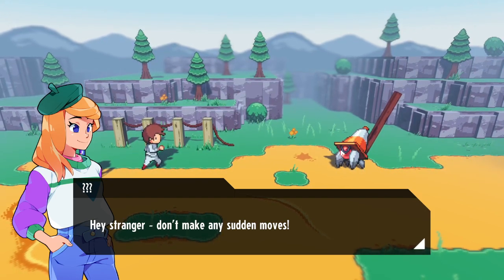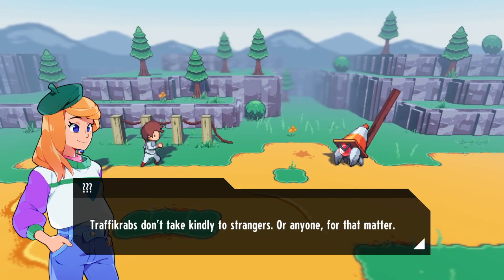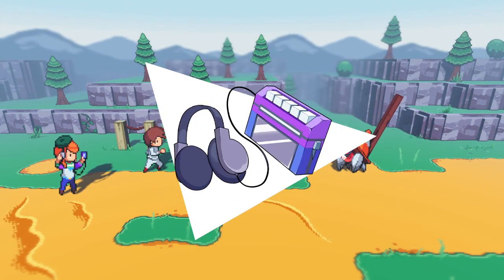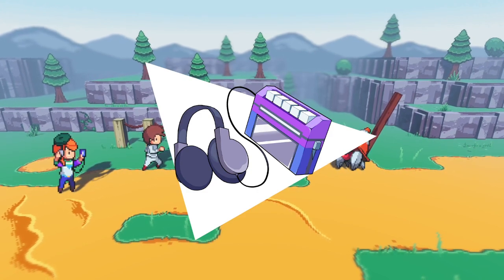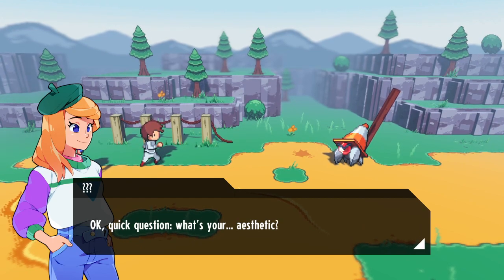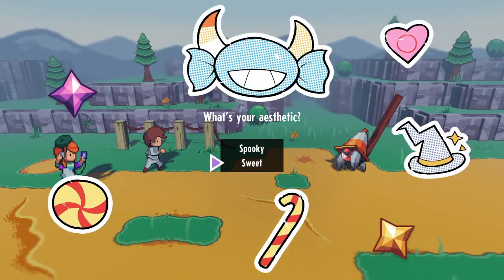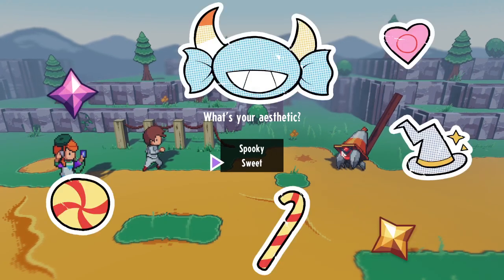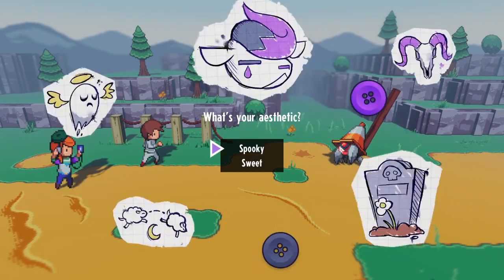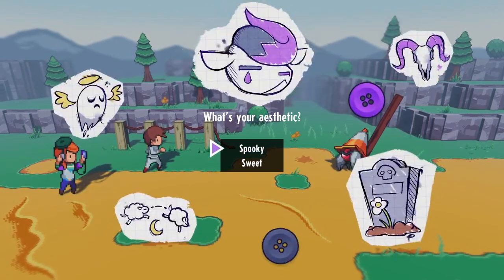Hey stranger, don't make any sudden moves. Traffic crabs don't take kindly to strangers or anyone for that matter. Here, take this - I found it in someone's basement, they won't be needing it. I thought I had to click there - it was a really long pause. What's your aesthetic? Oh Jesus, that's an actual question. Let's see - am I a spooky little salamander or a sweet little saucy kitten? I'm assuming this is just gonna affect my starter.